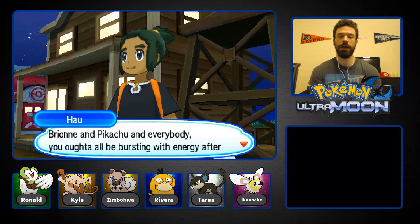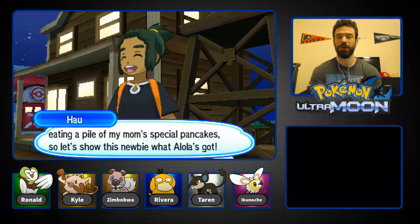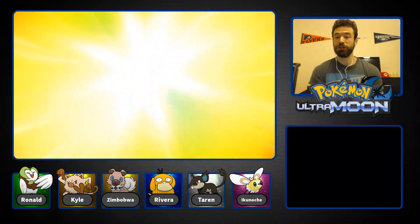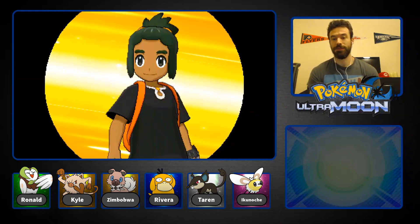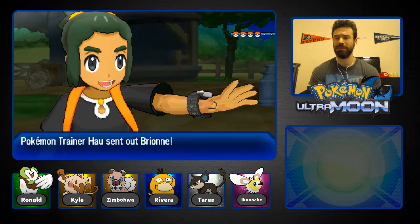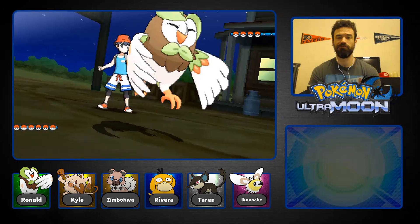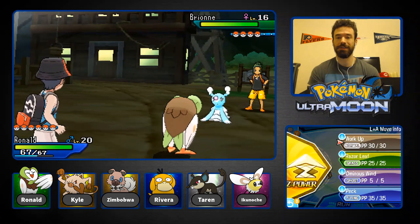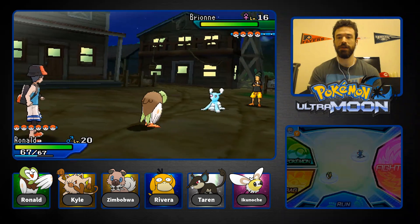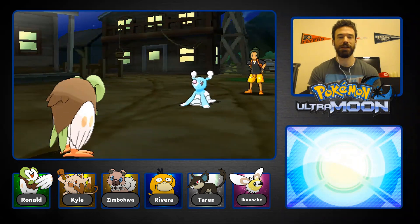Alright, team — Breon, Pikachu, everybody — you ought to be bursting with energy after eating my mom's special pancakes. Unfortunately we were not able to get any special pancakes, but we should be able to win this regardless. He's got four Pokemon this time — I thought he had three last time: Noibat, Breon, and Pikachu. We got the type advantage here, this thing's only level 16. We don't need to use our Z-Move. I really would like a Grass Z-Move!